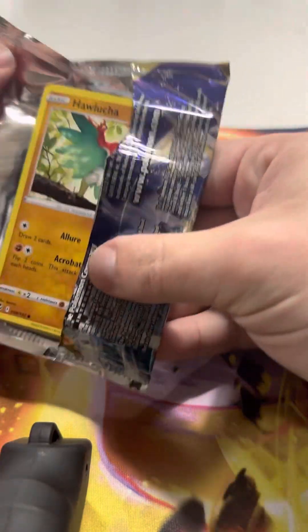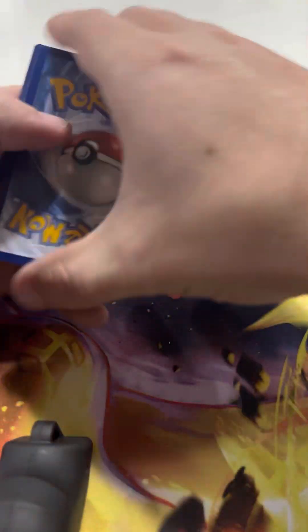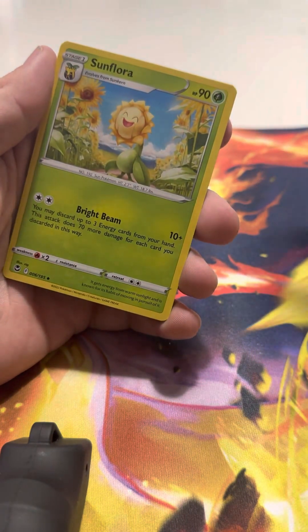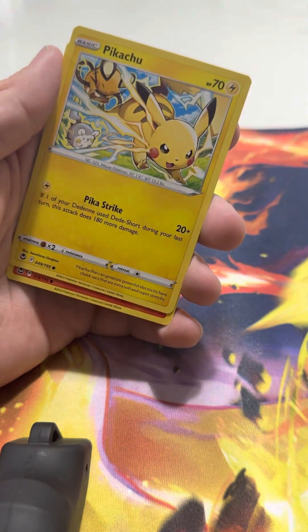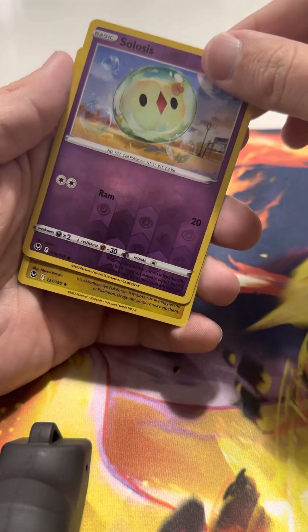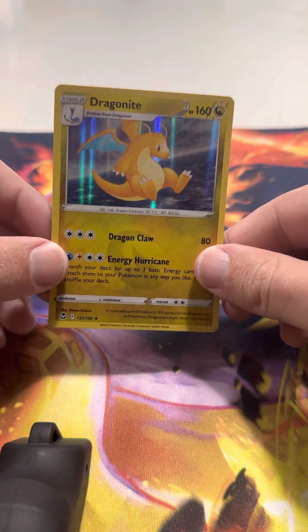Silver Tempest Lugia pack. I haven't pulled the Lugia yet, so that would be cool — Lugia out of the Lugia pack. My son would be jealous. Better than a white code card. Steel Energy, Dedenne, Primordial Altar, Sunflora, Hawlucha, Togedemaru, Petilil, Pikachu, Growlithe. Reverse Holo Solosis. Dragonite, holo — I like that. I'll take it. That's a hit.